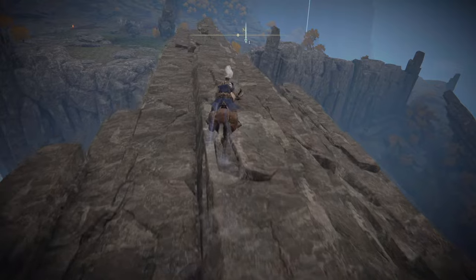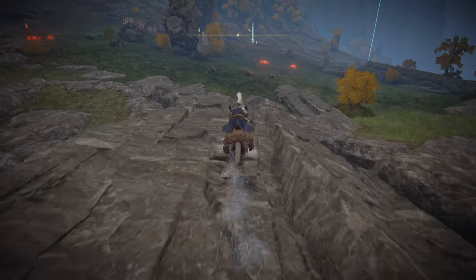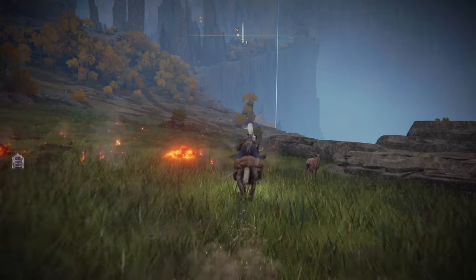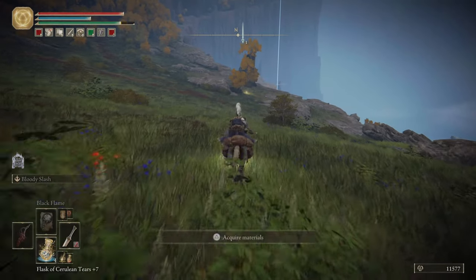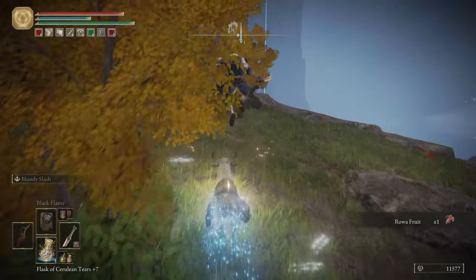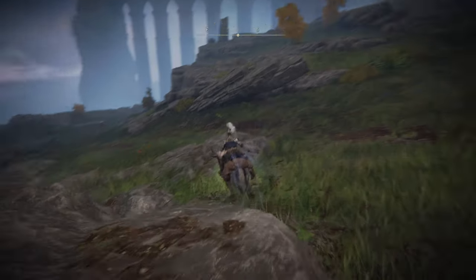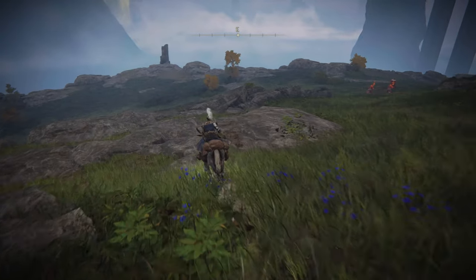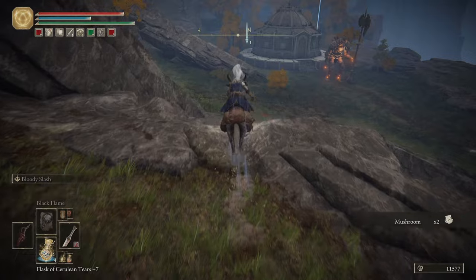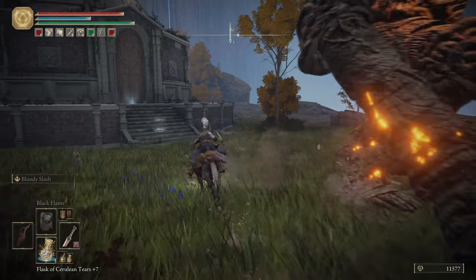So we're going to take a quick detour out of Kaelid and Dragon Barrow to come back down here, and take another trip underground. This time, no braziers, nothing like that — this is a very different area than the Siofra River well. It's also going to let us pick up a couple of new Sites of Grace along the way. The Golem with the Halberd is going to be guarding this, but he is a chump and stands no chance.